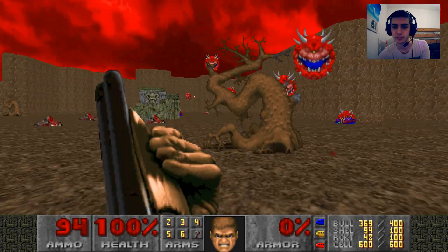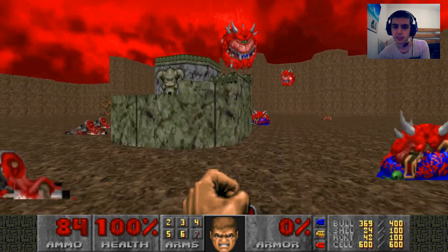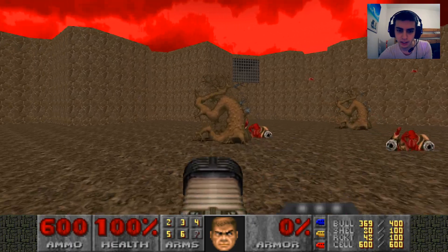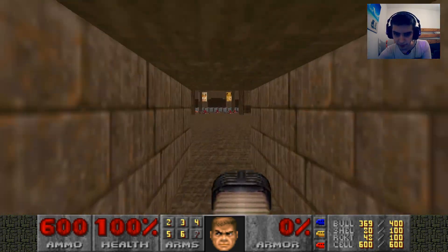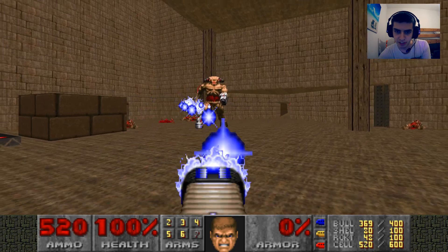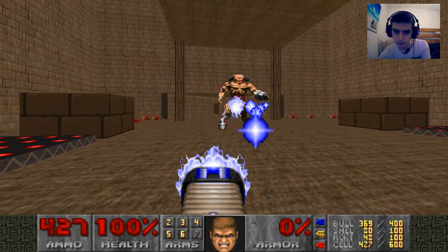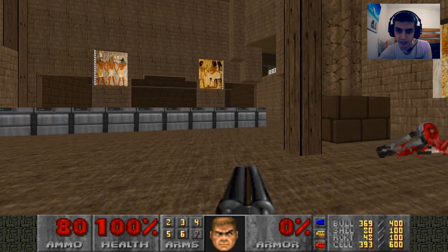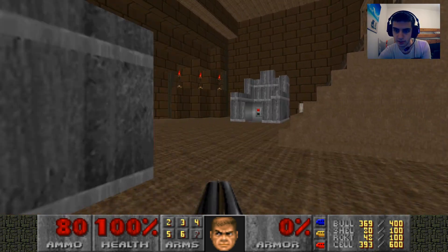Maybe I should have done TNT through GZDoom, but I just hate killing lost souls. Imagine how much effort map 27 would have been. GLBoom was the good choice, but I should have run that and found out about the separate file sooner. I did hear there's a cyberdemon — we're just not in the right area. He's back over here. What the hell is he doing off that ledge? We're fighting him with a plasma rifle. And he's dead. Nice — we were gagging for help from that encounter.